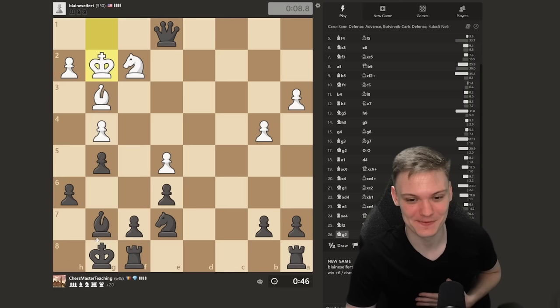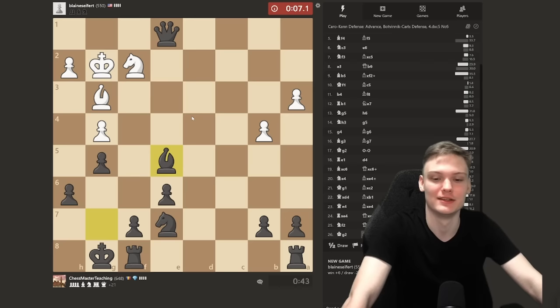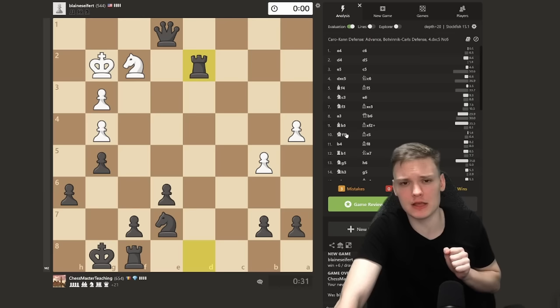What is this clown fiesta? Queen e4, just literally hanging it. Oh, what is this? Just taking everything. I've got to relax. You guys are going to be in the comments saying 'they never blunder against me, they only keep hanging pieces against you.' No, I'm telling you — you're probably not looking in the right place. They give pieces like that all the time.